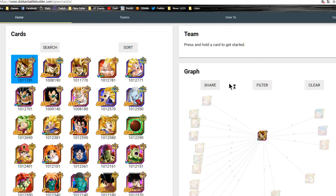Without further ado, let's talk about it. First off, in-game, this is every single card that he links very well with. As you can see, everyone is four or more. I couldn't do five because there's only one card that links with five, and we're going to talk about that in a second.